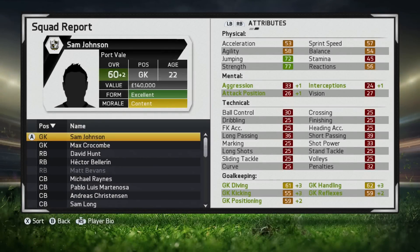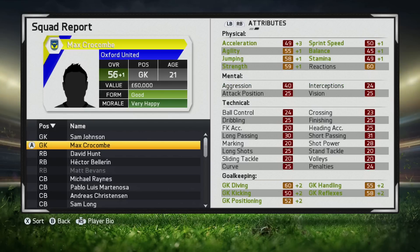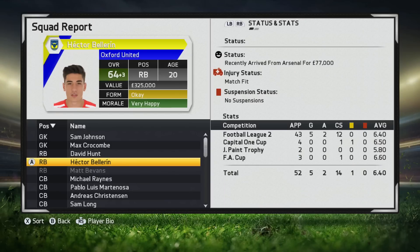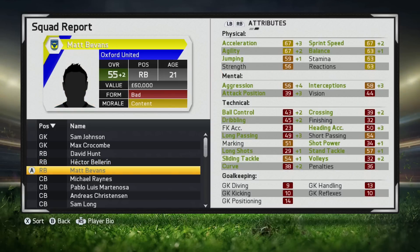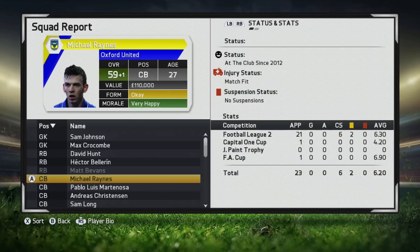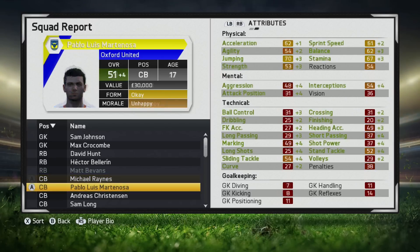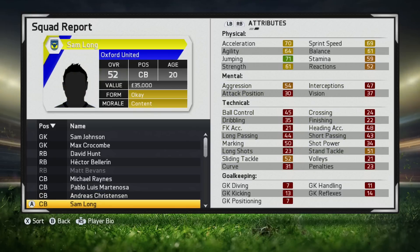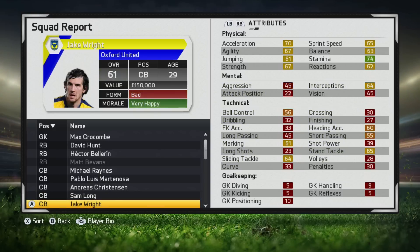Looking through the squad report: Sam Johnson has gone up two ratings to a 60, though he'll be going back to Port Vale soon. Max Crocombe's gone up one rating to a 56. David Hunt is on the decline and will be leaving the club soon. Bellerin has gone up three ratings to a 64, with a 6.4 average throughout the season, five goals and two assists. Matt Bevins spent the season on loan at Stevenage, up two ratings to a 55. Reigns got a 6.2 average and is up to a 59 rating. Martin Osa only made one appearance but has gone up four ratings with his physical, mental and technical game all improving. Christensen's gone up two ratings to a 60 but will be going back to Chelsea soon. Sam Long hasn't improved at all, still 52 rated. Jake Wright hasn't improved either - he's nearly 30 now and I'm considering moving him on for season two.